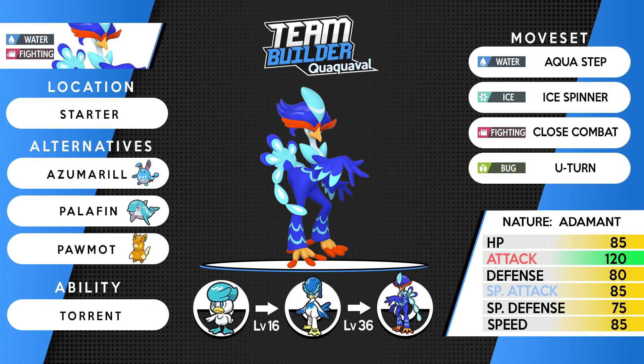First member of the team is our starter, Quaquavel — the Fire/Water starter. Its signature move Aqua Step grants a +1 Speed boost each time it's used, which is our Water-type move. The moveset is Aqua Step, Ice Spinner, Close Combat, and U-turn — Close Combat for STAB Fighting coverage, Ice Spinner for Grass types, and U-turn for momentum. We're going Adamant nature since we don't need to boost that already decent base 85 Speed. Base 120 physical attack means once you get Speed boosts up, you're hitting like a truck.